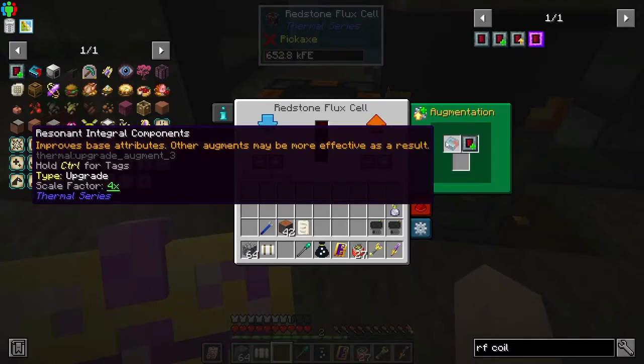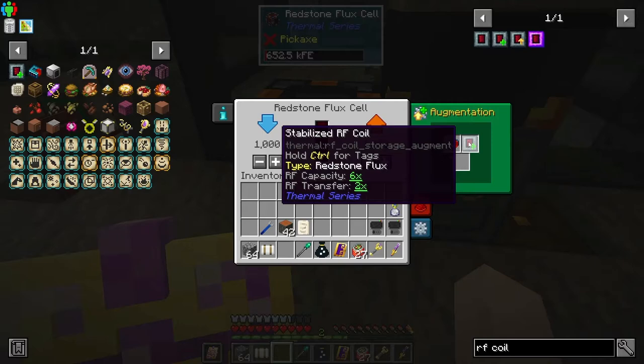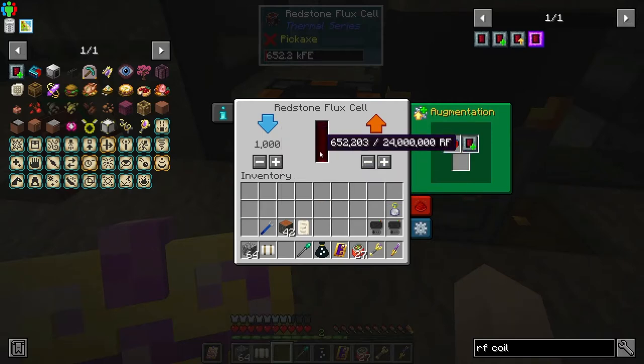I came down here to upgrade my battery. I installed a Resonant Integral Component and a Stabilized RF Coil, so this thing will hold 24 million RF now. Once I bring it down here it's going to stay for a while, but it's still draining power even though it's not running.